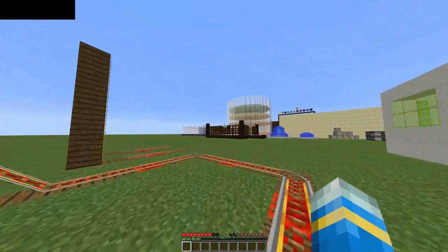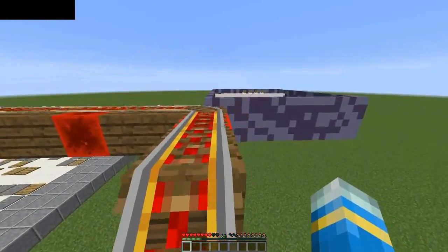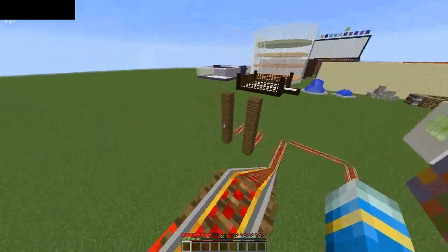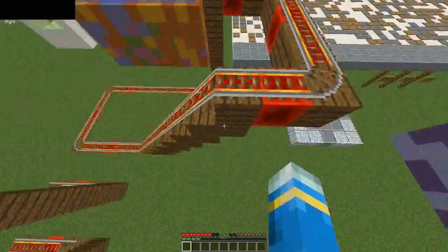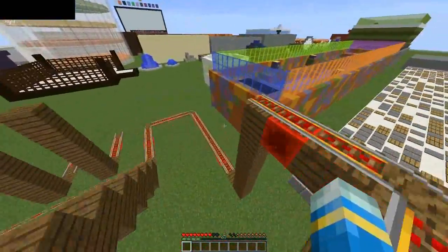Another one which you may see in a lot of survival servers is the fly hack. This is very important to block as it gives a massive advantage. Now if I try and fly it sends me back and doesn't let me, which is fantastic.